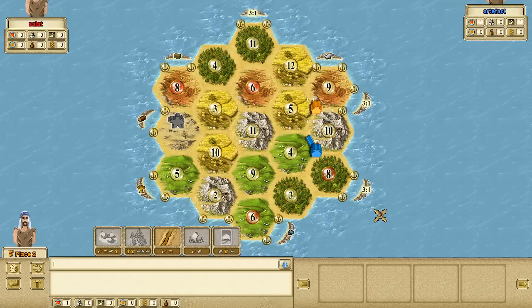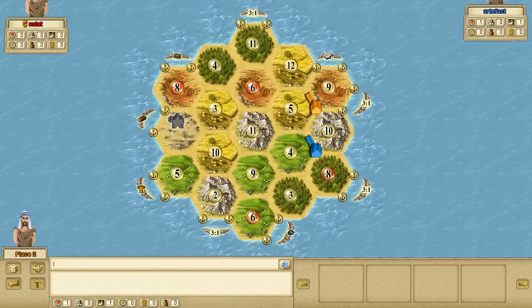Moving on to Wheat — Wheat has decent resources in a 10 and a 5, not as strong as the other resources. And Sheep looks pretty good at a solid 6 in the south, followed by 5, 9, and 4. It looks like Rock is going to be the hardest resource to get. The best rock is in the east at the 10, followed by an 11 and a 2 on the bottom left.